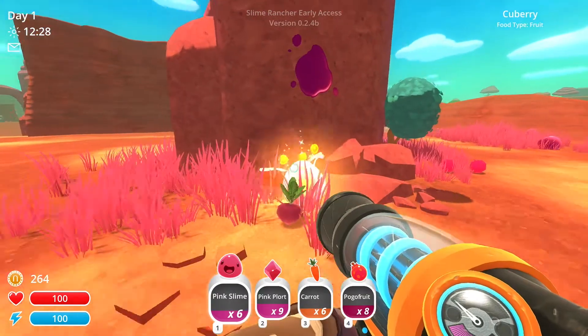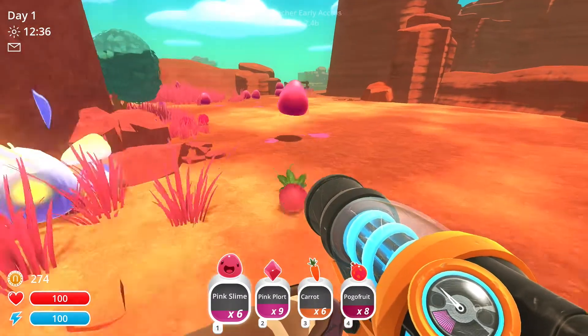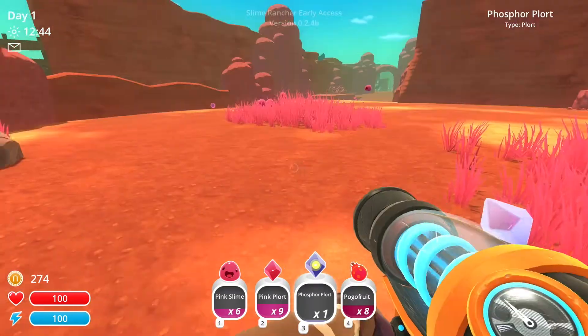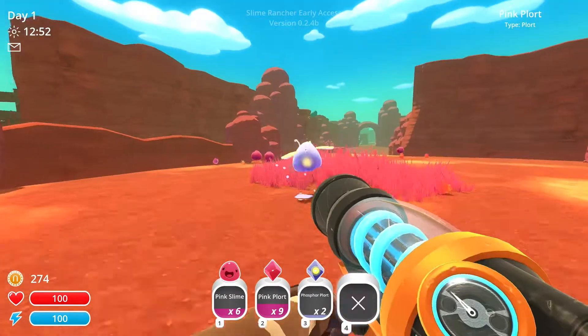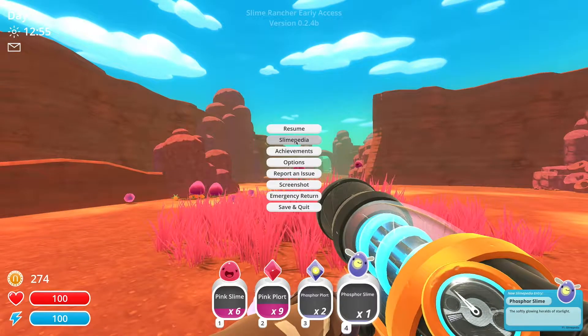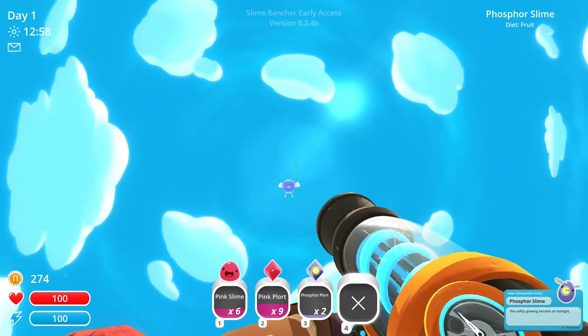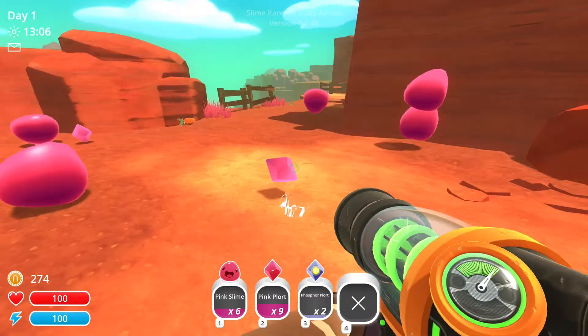What is that? I can't pick them up — oh, I don't have any room. He poops too. Let's get rid of these carrots and suck up his poop. Phosphor slime — let's take a look at it. Comes out at night, unless he's in a box. Special needs — they vanish in sunlight. It's not vanishing. Whatever.